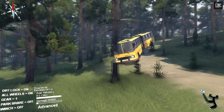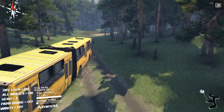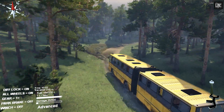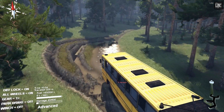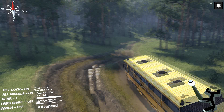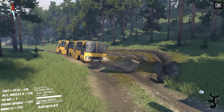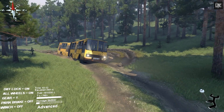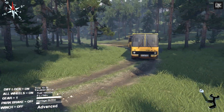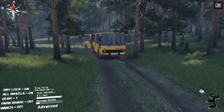Mud-type corner — there we go, let's follow this path. Let's see if we can take it... let's just drive through it. We need to be careful. Well, it's doing mud pretty okay, so that's nice. Hopefully we can find a garage as well so we can check out what kind of add-ons this might have for different wheels.